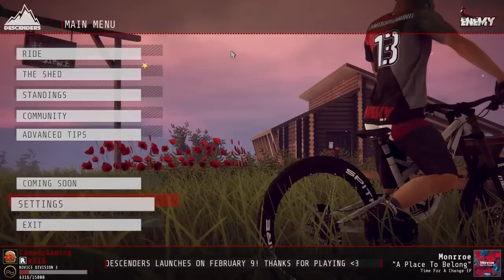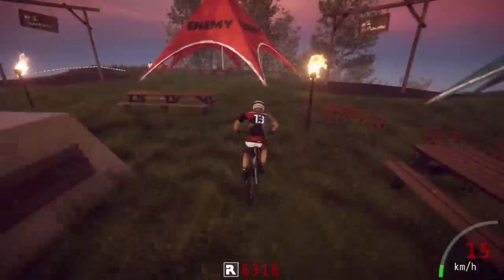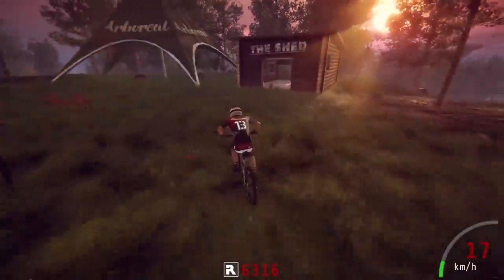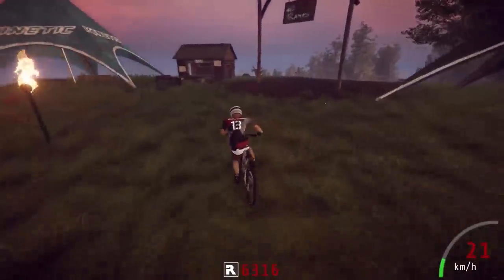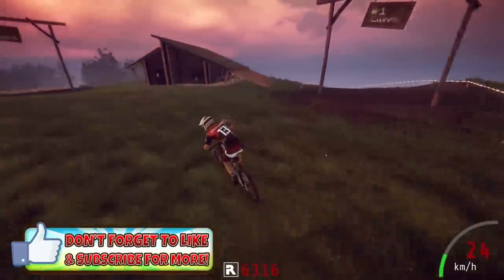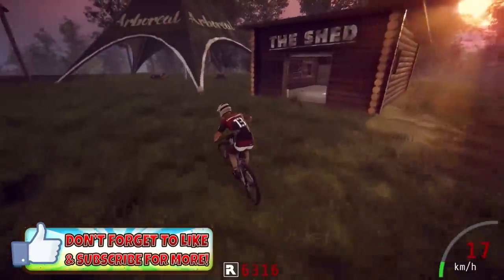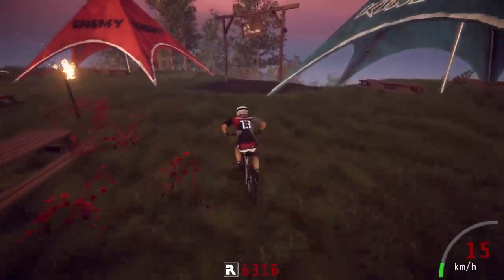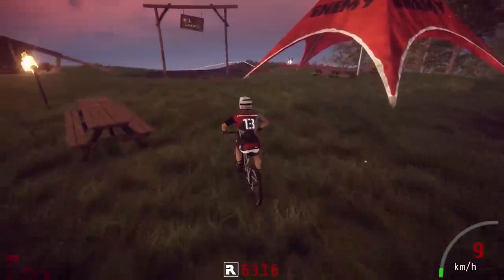Link in the description, but let's jump right into it. Here we are in the hub world. I've already completed the tutorial and played around a bit to get familiar with the controls. By the way, I'm using an Xbox One controller — I'd highly suggest using a controller for this game. It takes pretty quick reactions to control the bike going down some of these hills.